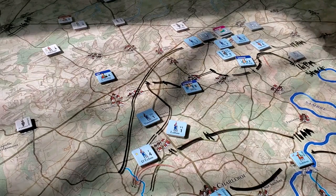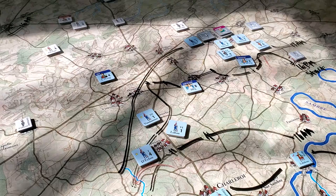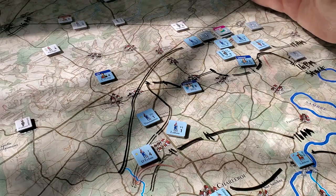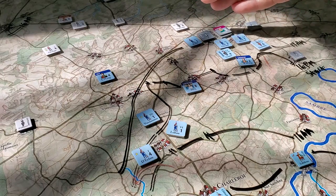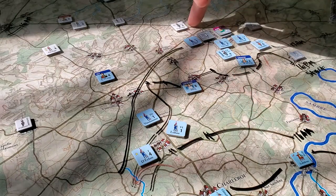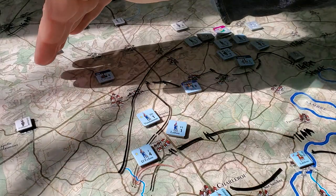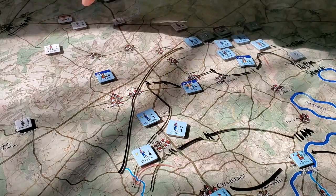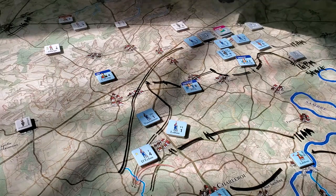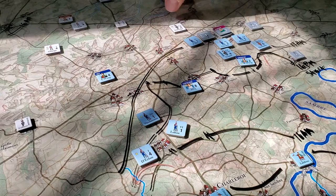There was an interesting set of maneuvers last turn. Blucher and his forces moved in from the right-hand side of the screen in an attempt to box in the French move to the right and north, and also to link up with the coalition and British forces. The British moved their forces down and forward, so Orange is now just southwest of Canterbury. Wellington's reserve army is in the town behind it, and Uxbridge is all the way down here.